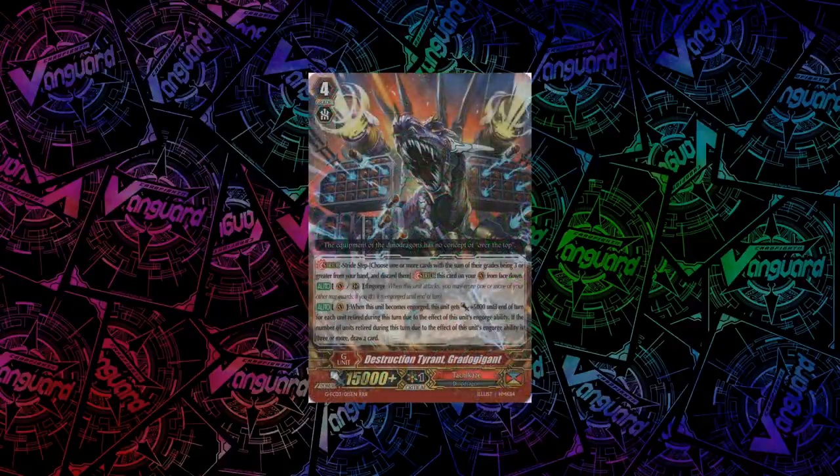For Tachikaze, we have Destruction Tyrant, Great-O-Gigant. He has an Engorge ability, and when he becomes Engorged he gets plus 5k for each unit retired for his Engorge ability. If the number of units retired for his Engorge ability is 3 or more, you draw a card. It's sort of an alternative to the other Tachikaze stride which retires instead of drawing a card.